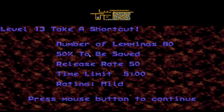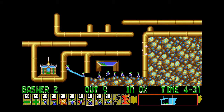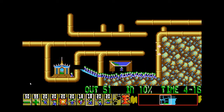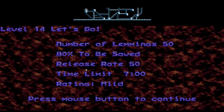I can promise you this game will get much harder soon. Take a shortcut — 80 lemmings, 50 cents to be saved. I'm going to do this the dishonorable way because it's going to kill a hell of a lot of lemmings, but it's only because we're allowed. 50 lemmings, 80% to be saved again.